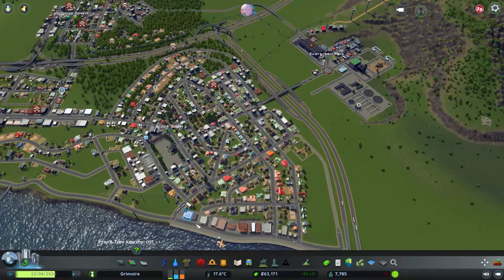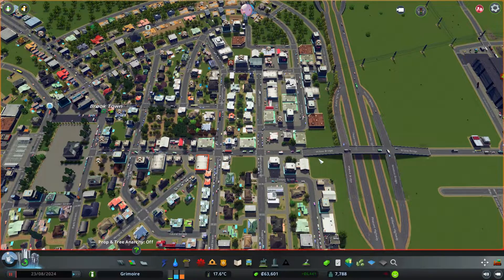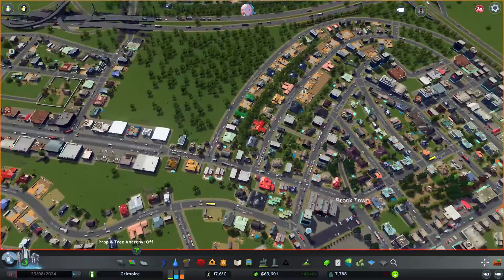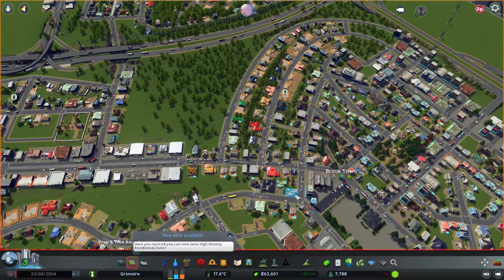We're going to build high density buildings and rebuild this section with avenues — that's what we're going to do. I'm going to try to do this section on a time lapse so it'll be a bit faster. When I finish, I'll try to explain what I did and how it's going to work.